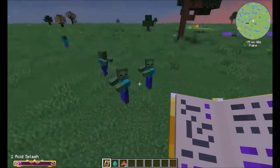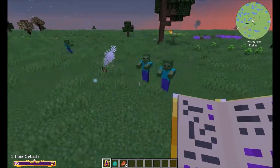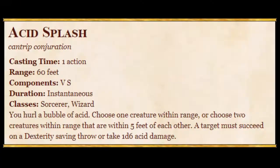Afternoon class. In today's lesson we're going to convert the D&D 5E spell Acid Splash into a Minecraft Ars Nouveau spell.